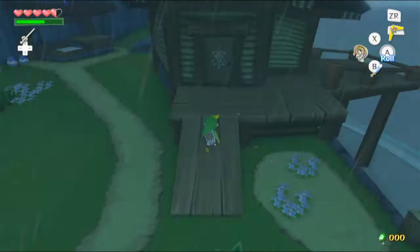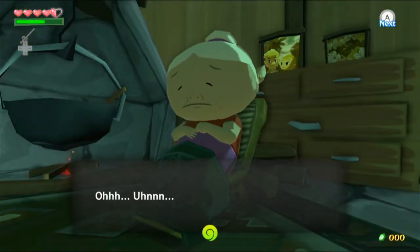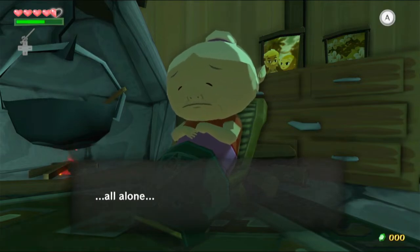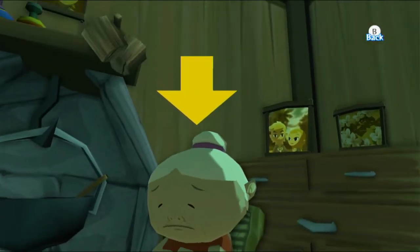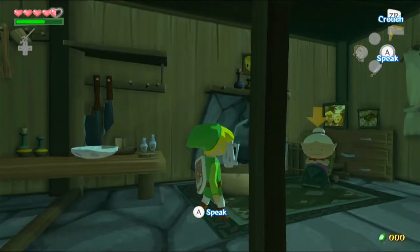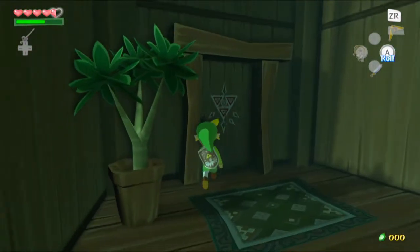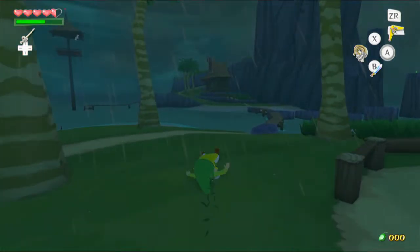It's been such a long while since we were last here. Link, Errol, don't go - don't leave your poor old grandma all alone. That's a nice picture of Link and Errol in the crawls there. There was a picture of Errol above the fireplace. But anyway, we can't talk to grandma so we'll have to come back to that. There's a few other places we can go.